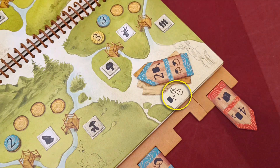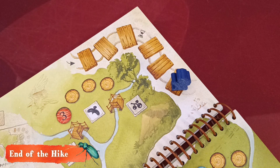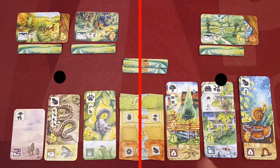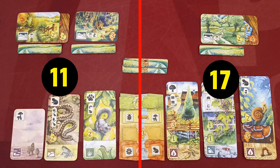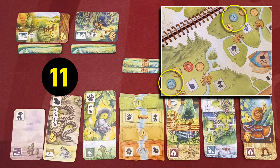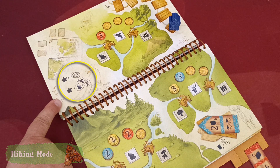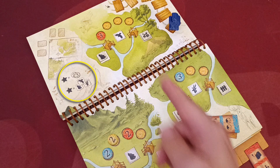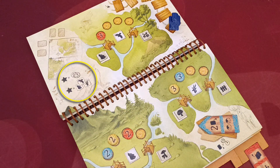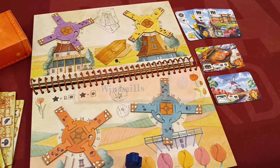The game progresses as normal and at the end of the sixth round you score victory points as follows: you calculate your scoring separately for cards played on each side of the bridge and keep the lowest score only. Then you add your placed bonus markers and the victory points from your flipped bridge tiles. In hiking mode you gain one star if you have placed at least two bonus tokens, and one star if you have all required symbols visible in your meadow area at the end of the hike.